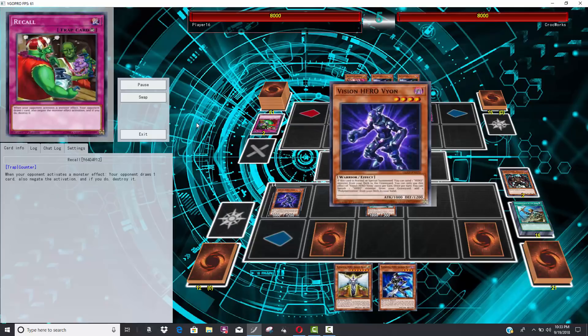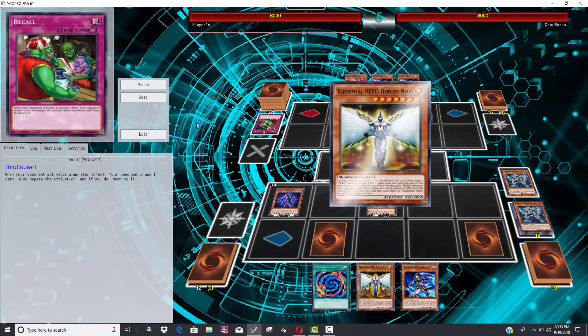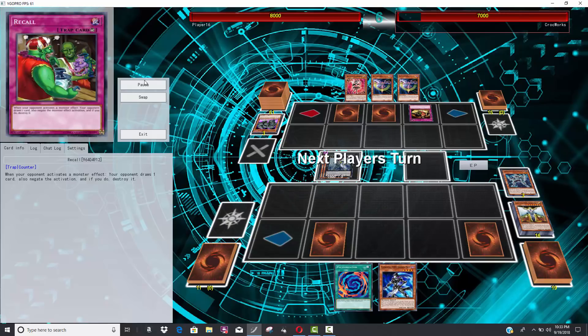He did already see a Mirror Force so he has to know they're down there. He goes Vision Hero Bion, attacks, and ends up using Honest Neos in the battle phase because he did want to attack over.